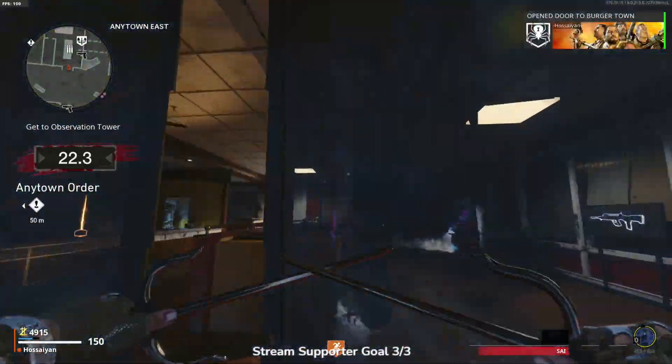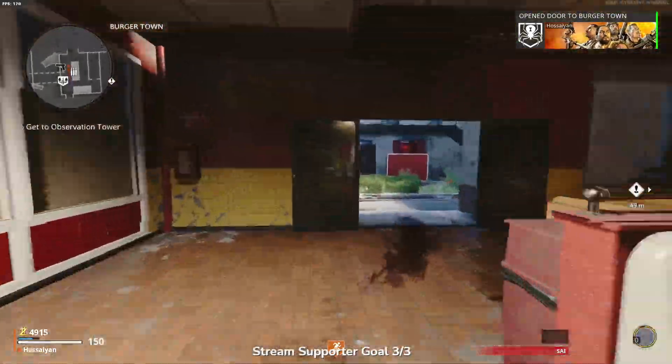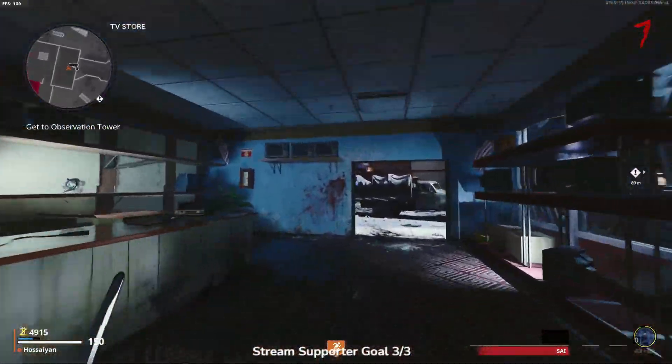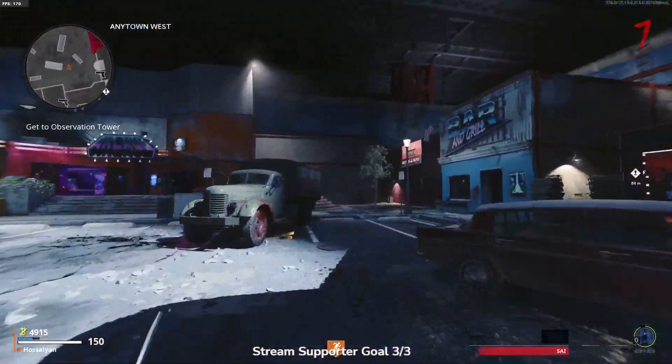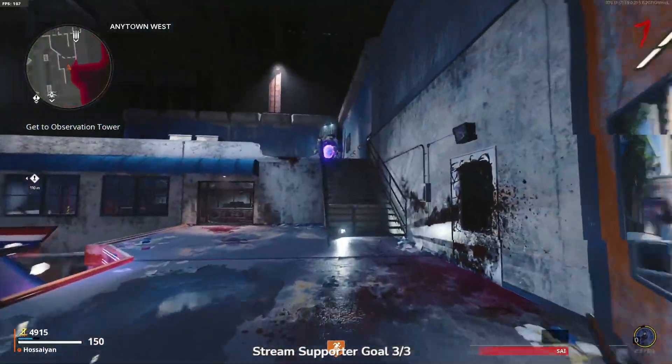Right here — open this door, go straight ahead, deliver their pizza. They're happy customers. Happy wife, happy life. Go back up top, go through the portal, and then claim your reward.